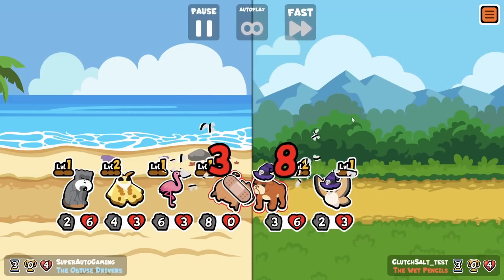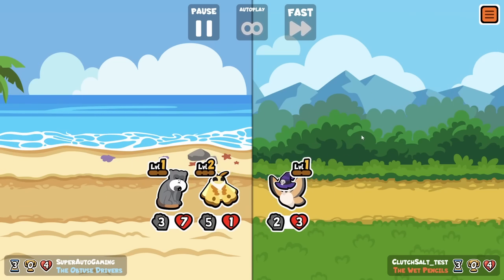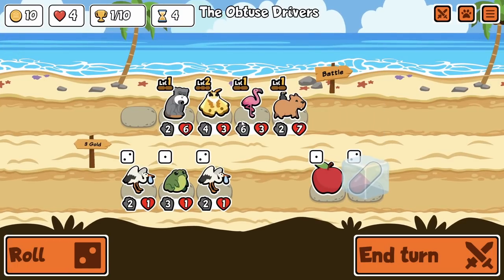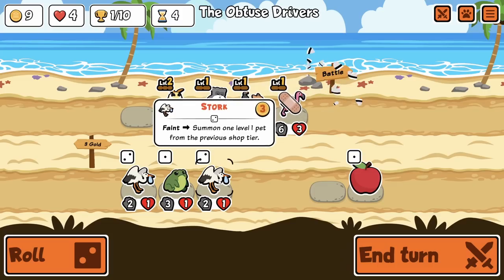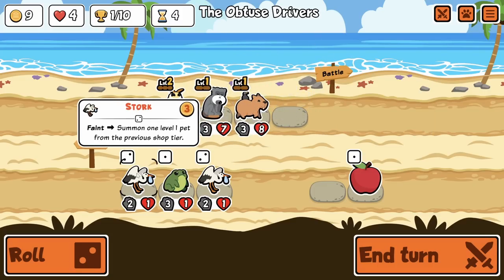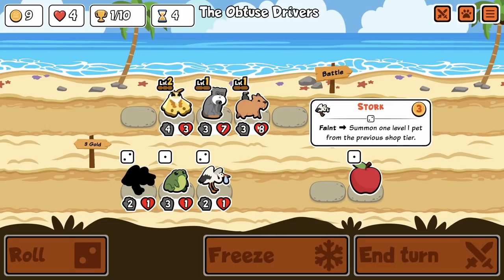Oh my god, he's bulldogging! How dare you bulldog, you cretin — who bulldogs? That's such a lame strategy. I'm gonna pill this. Stork could be cool — stork could actually be really cool. You pill it on 11, maybe you get a croc, maybe you get an oyster as well. You know what, let's do it.